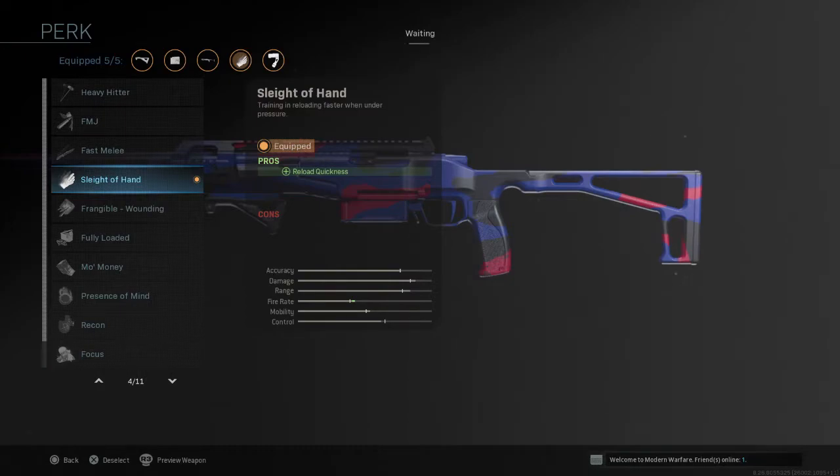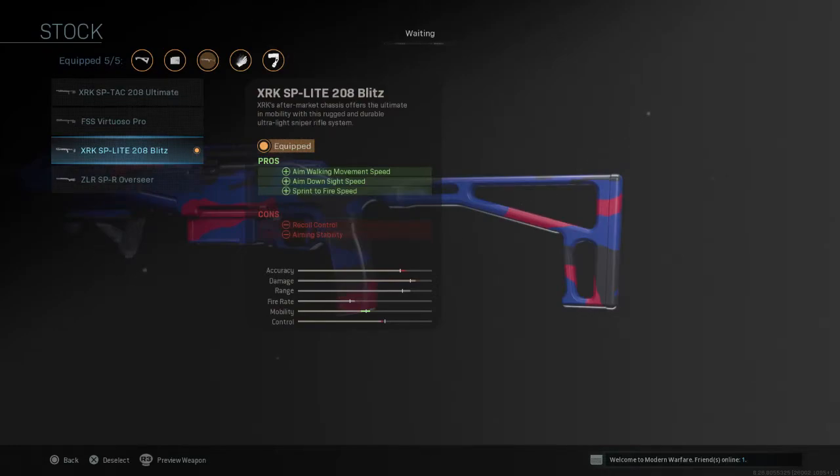This is a quick-scoping class, so if you're going to be using it you want the quickest reload time possible. For your stock you're going to be running the XRK SP Light 208 Blitz — they are really getting longer, these names in season six. But this increases the aim down sight speed, basically laser quick. You literally can't go wrong with this gun.